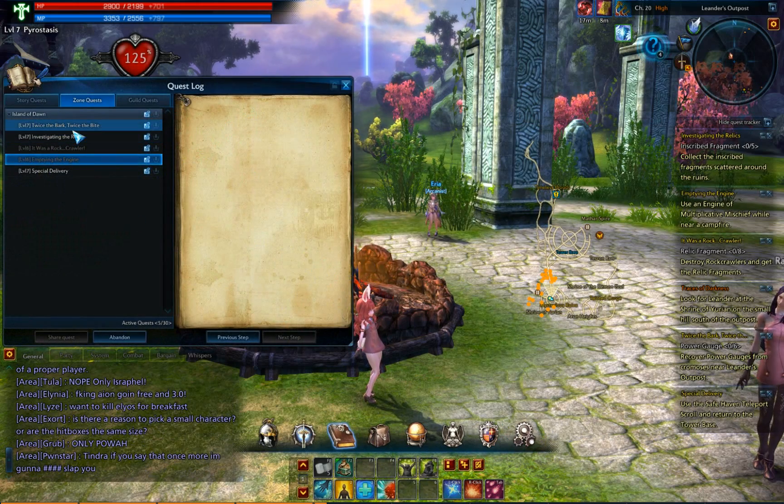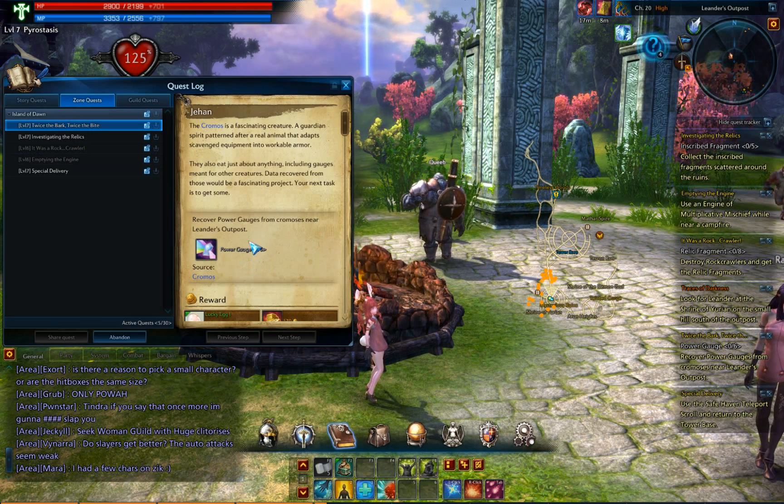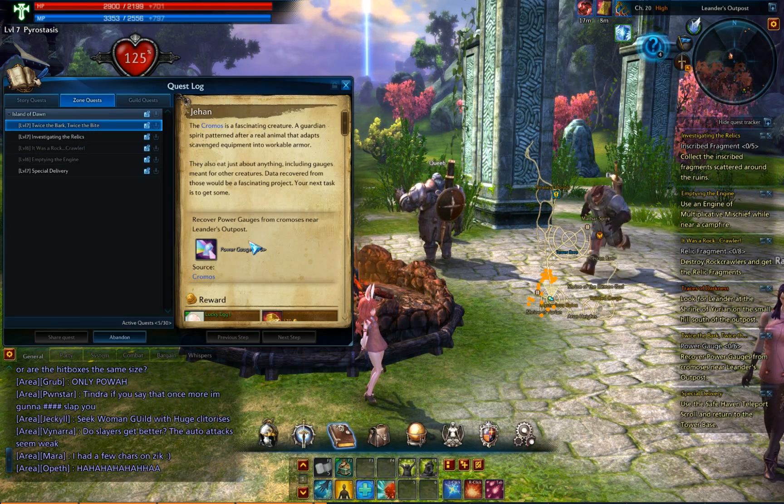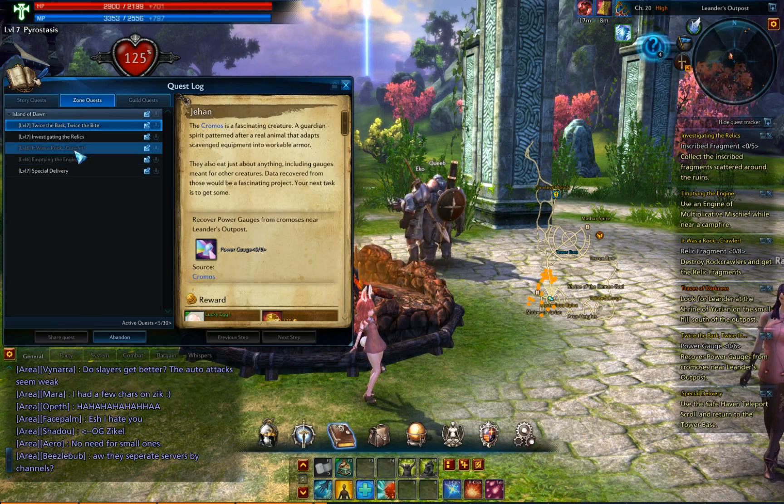Let's say you want to change it up. We're looking for power gauge 0 of 6 — we need 6 of these. Well, that is not my currently tracked objective. So, to find them and to pull this window up, press L.